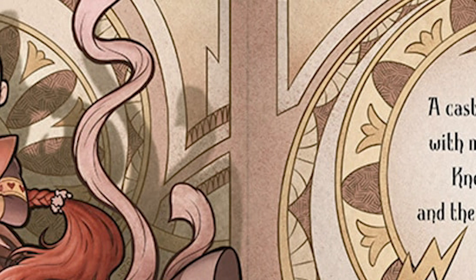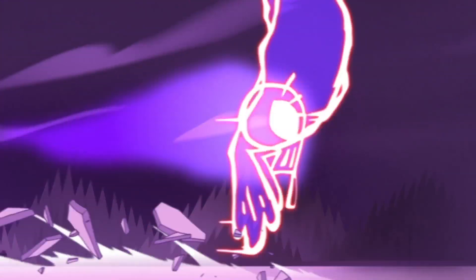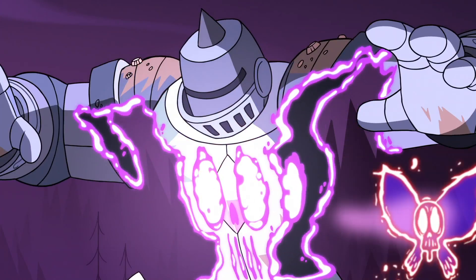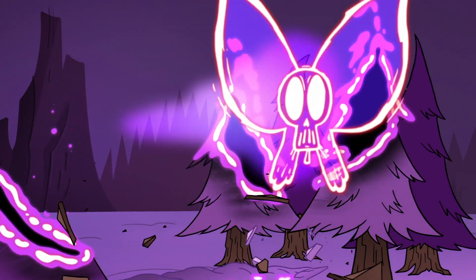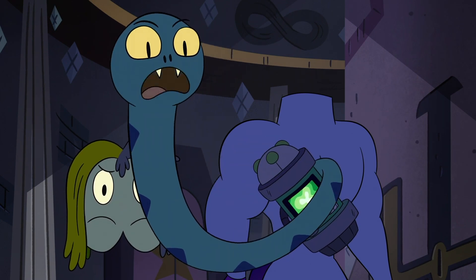Moving away from Eclipsa, there's the Total Annihilation Spell, invented by Solaria Butterfly, which turns the wand into a weapon of mass destruction. This is extremely powerful, very difficult to control, and only has one goal — as the name implies, total destruction.